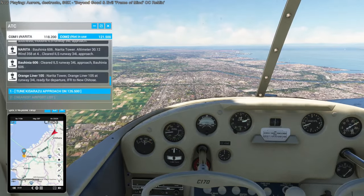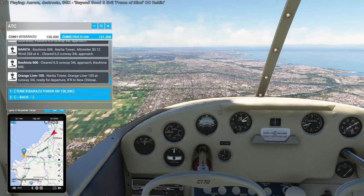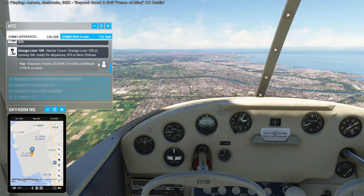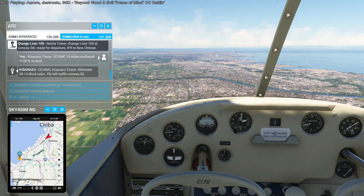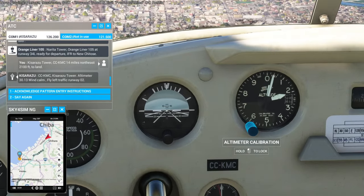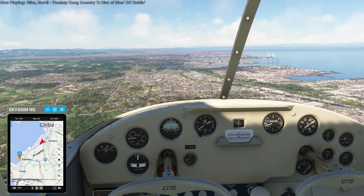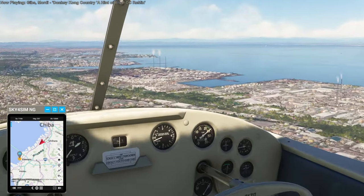Okay, let's talk to Kisarazu. Kisarazu Tower, Charlie Charlie Kilo Mike Charlie, 14 miles northeast, 2,100 feet to land. Tower responds with altimeter 30.13, wind calm — enter left downwind runway 02, Kilo Mike Charlie. Approaching Kisarazu — it seems somewhat industrial, given the smokestacks, I suppose.